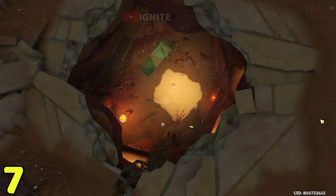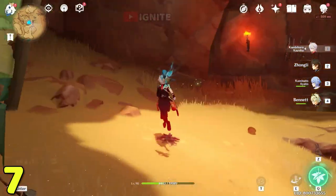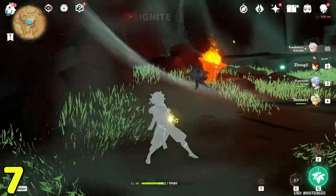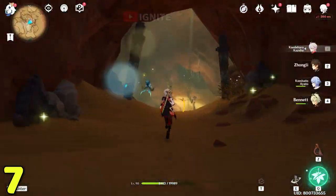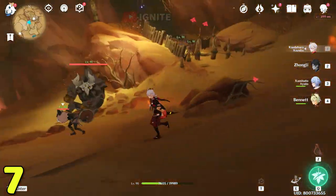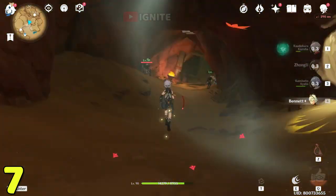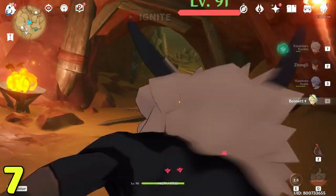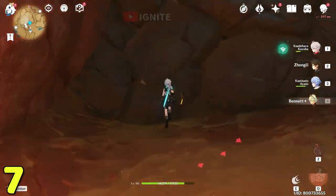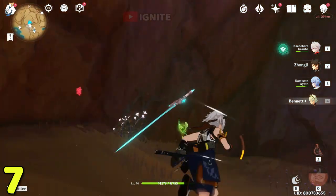Break this rock and go inside the cave — a cutscene will show up. After that go straight and break this rock too. Go straight and you will see the stone hill — go to the right side. Break this stone, then go straight and break the next rock too. Inside here you will find the dendro cluster.